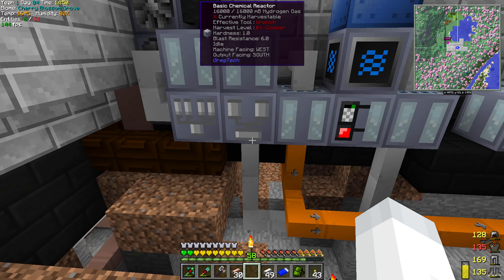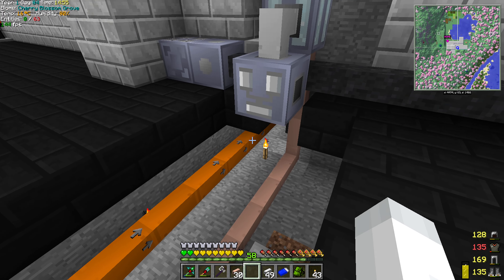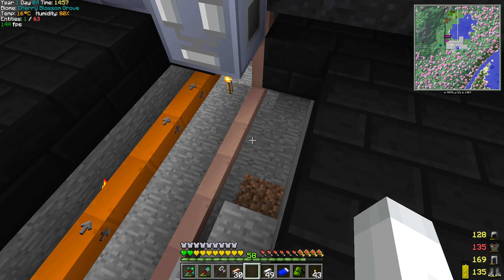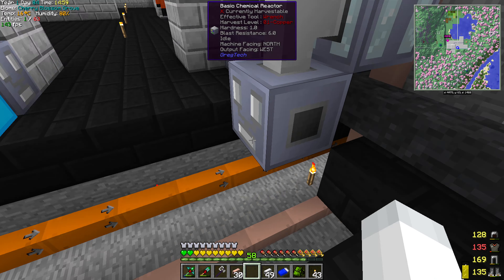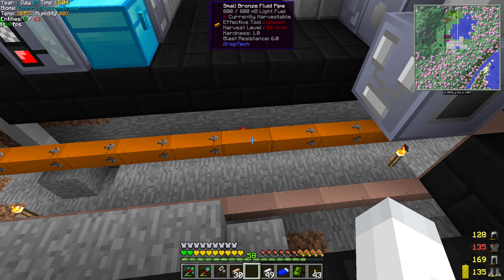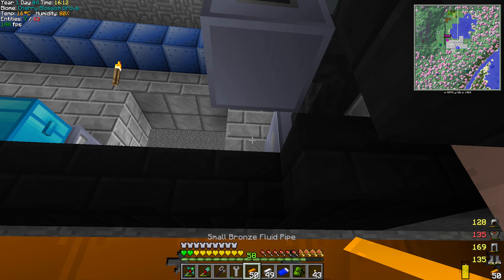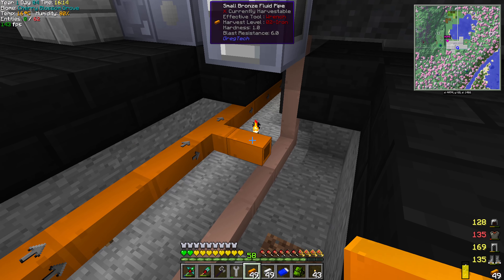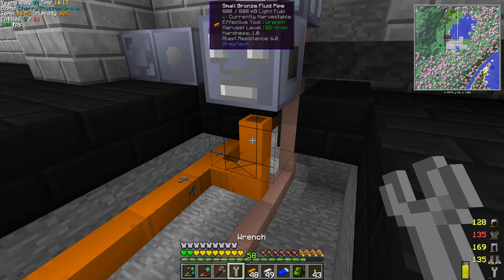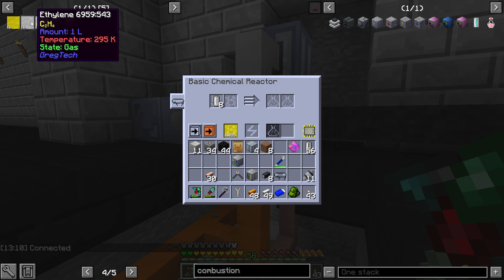Now we have to tap into our light fuel, which, crazy enough, our light fuel is right here. So let me get the same bronze piping — just keeping it the same — small bronze fluid pipe. Let's attach this. We're going to be careful not to burn ourselves. And that should start working right away, I think, at least if we did it right.